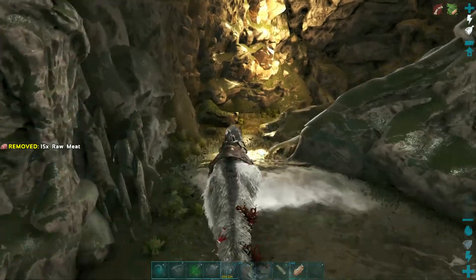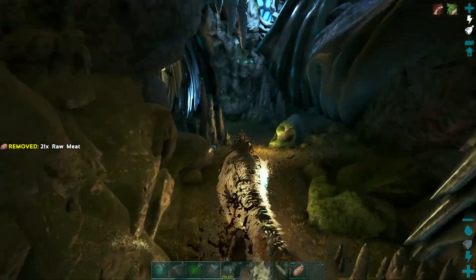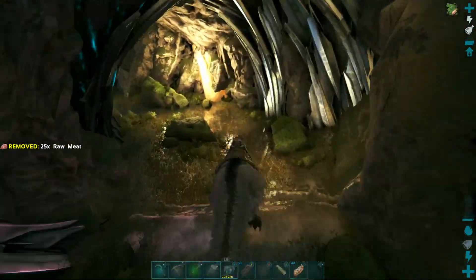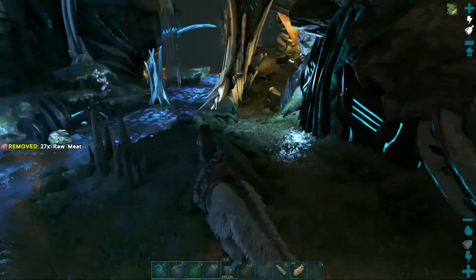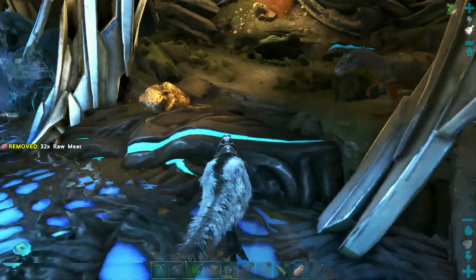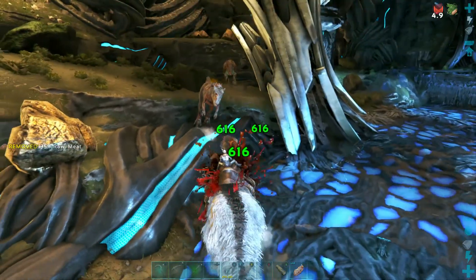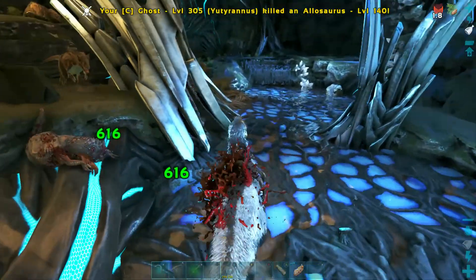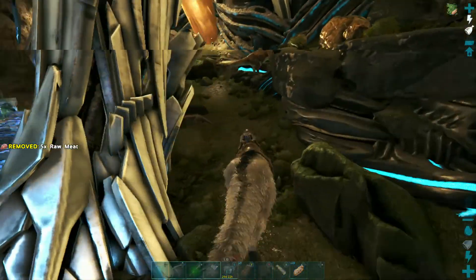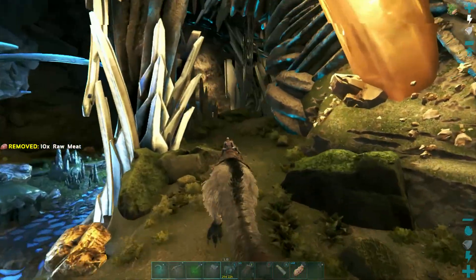A UD can fear another UD for some reason, which is really stupid. Making my way through — the artifact should be back in this room here.